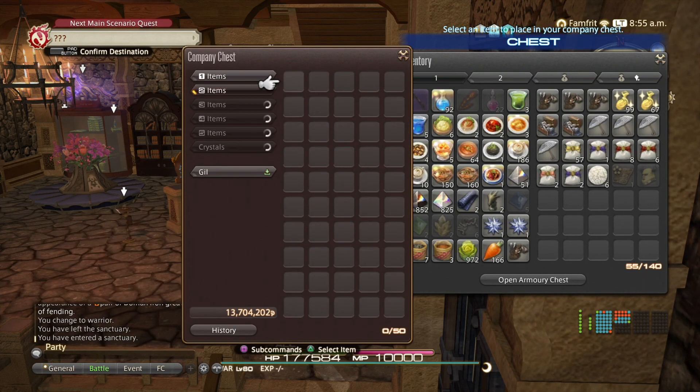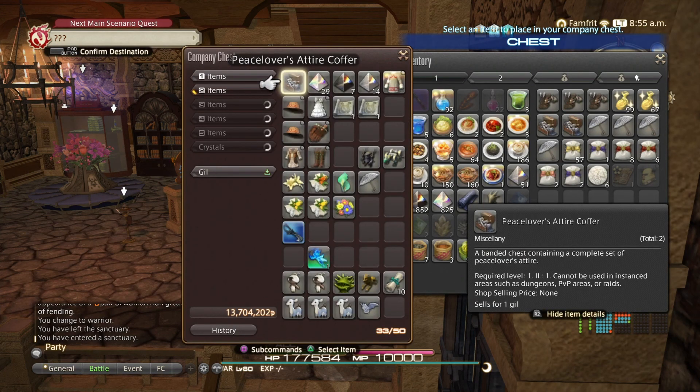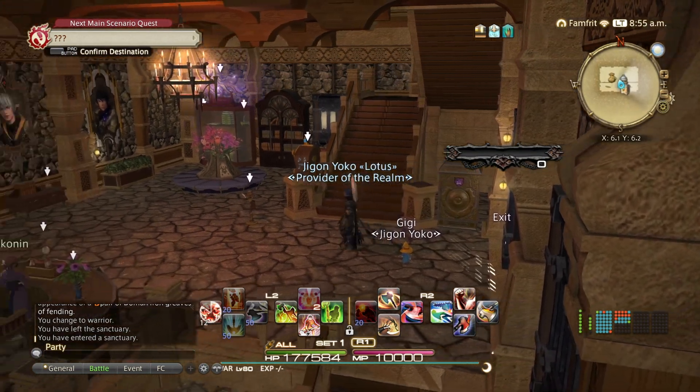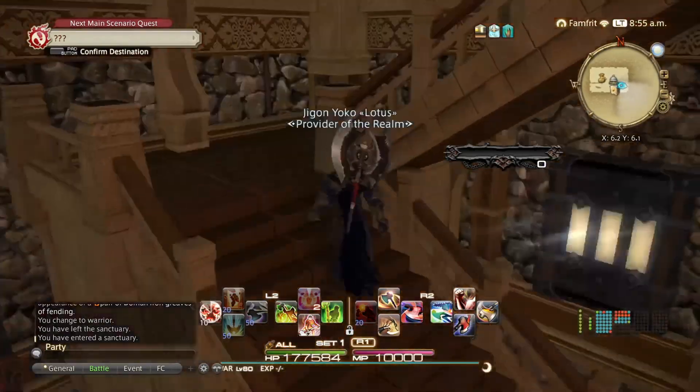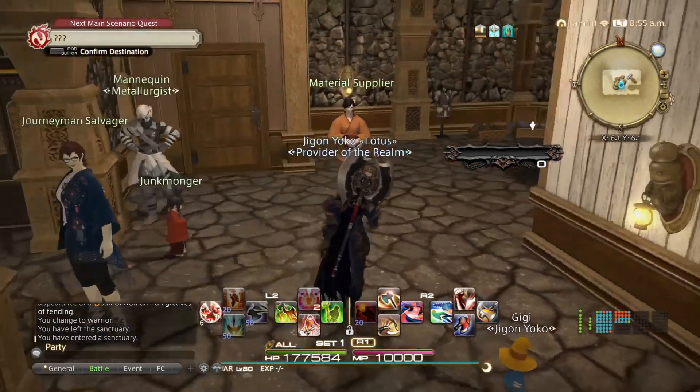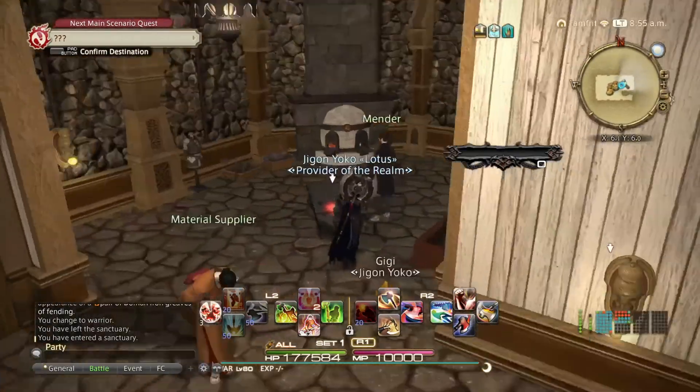We also have roots so anyone can grab some and feed all the chocobos for everyone. Our second tab has clothing items and minions that folks can use.